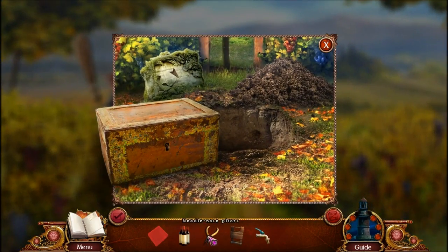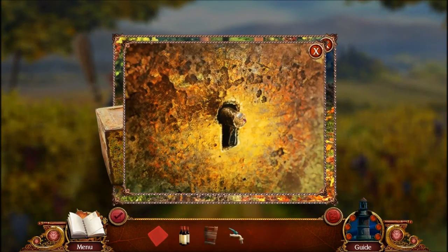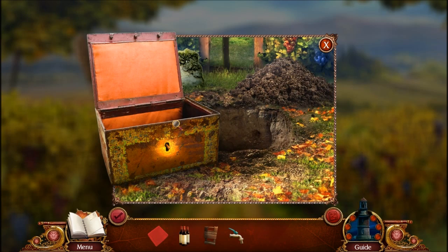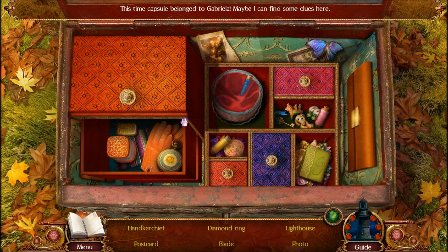I can use the needle nose pliers here to fix the key. And there we go. This is Gabriela's time capsule — we have several things here. I like this puzzle.